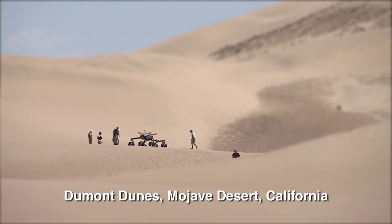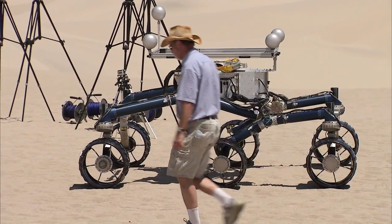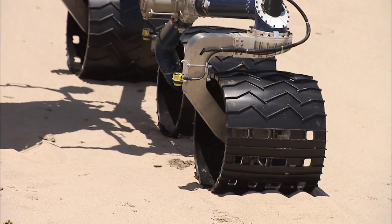So we've come out here today with the Curiosity scarecrow rover, which is the same weight on Earth as the real rover is on Mars, to practice driving it around in the nearest thing to those dunes on Mars that we're going to find here on Earth.